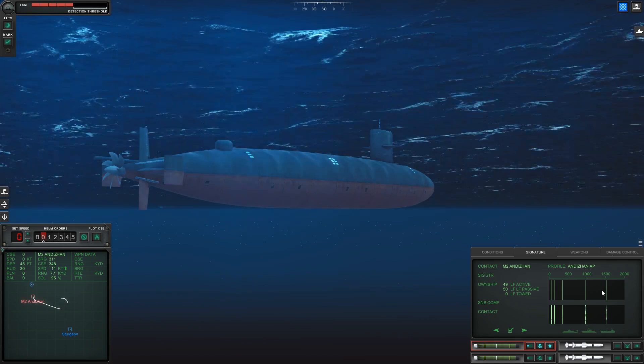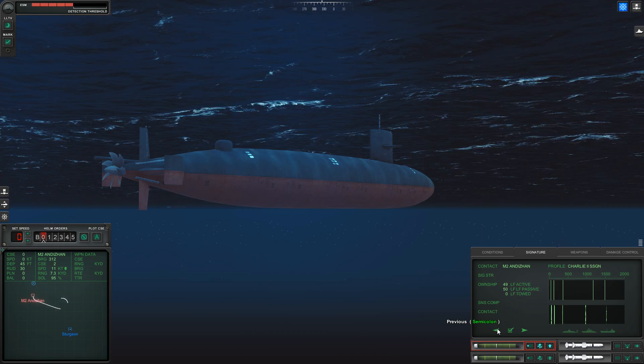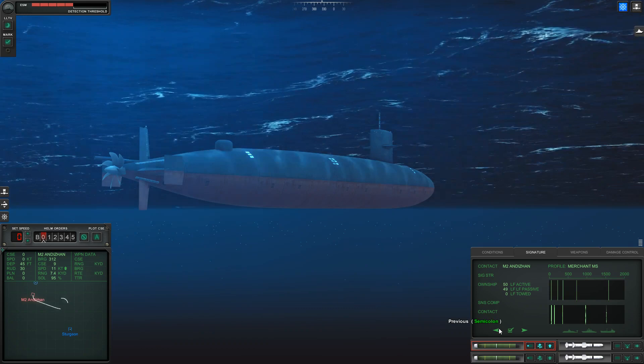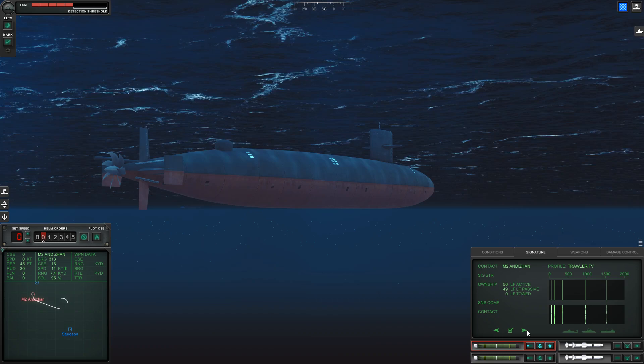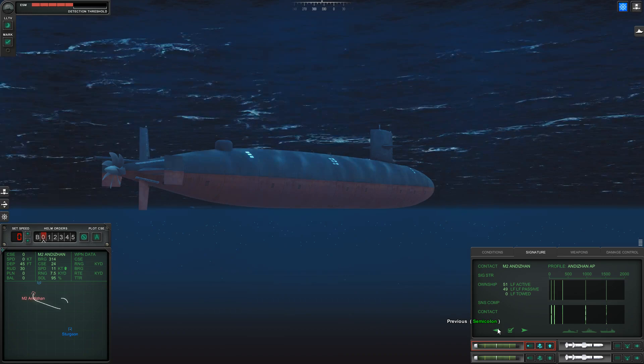The signature display shows how strong the enemy ship's signal is on your sensors. This merchant is extremely strong because we're sitting still and not making noise, they're very close and very noisy. There's also an OSD toad — an active towed sonar deployed behind the submarine that can detect sounds the on-board sonar cannot.